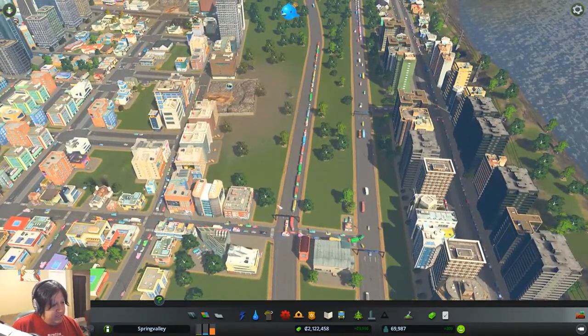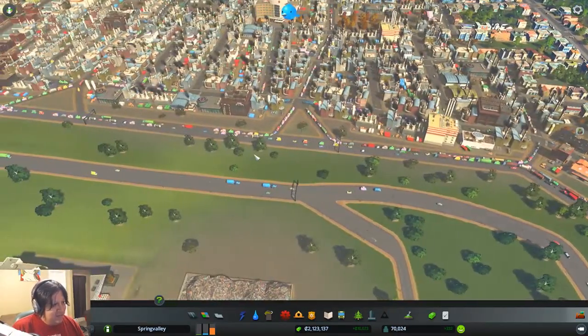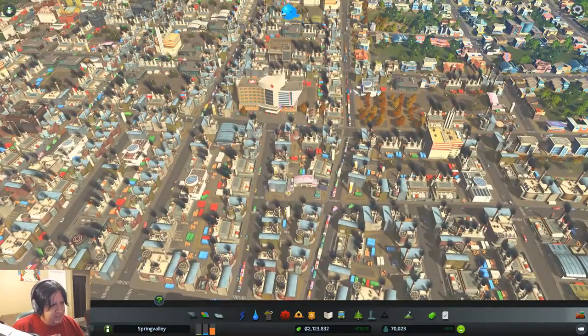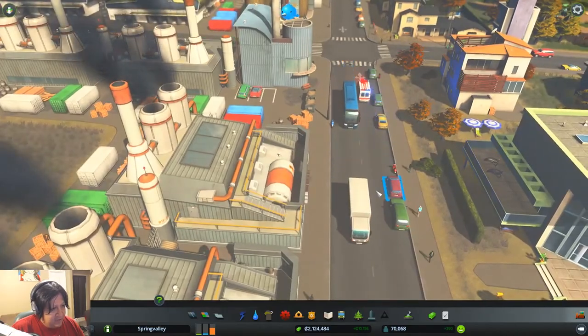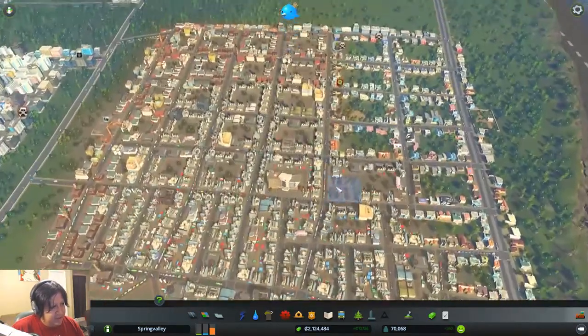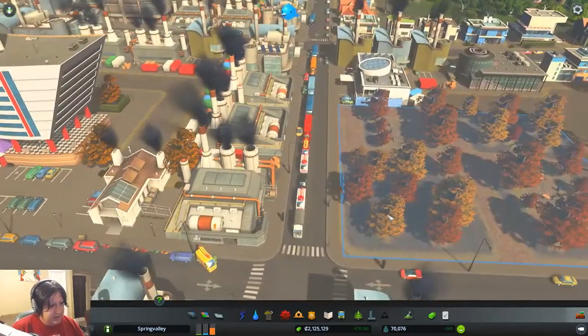One of the things we kind of need to do is figure out our traffic. Traffic is kind of abysmal here. Look at this — how many lanes do they have here? Oh, it's like one lane down here. So we probably need to kind of... this is what I'm thinking we need to do first off.